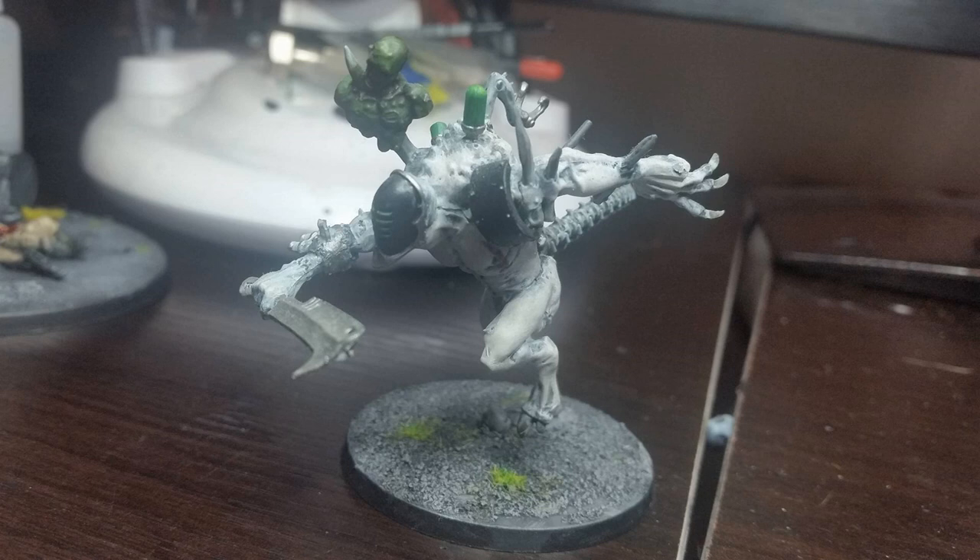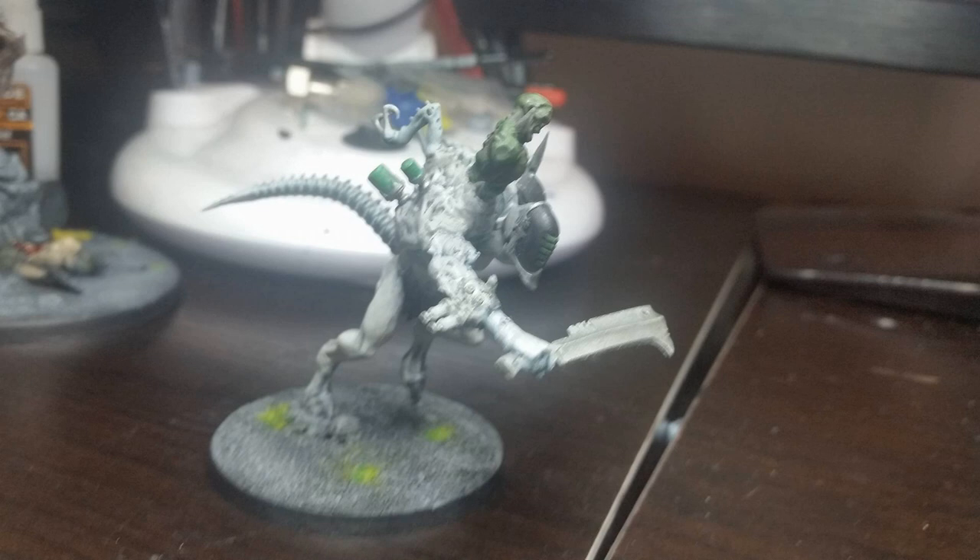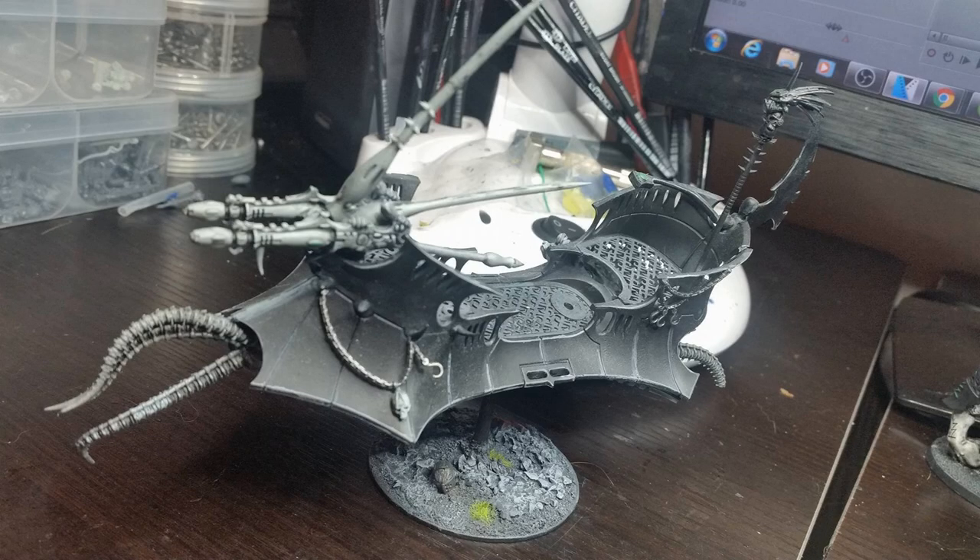Next up is the Cryptor — another very basic and common one. They're quite cheap and by far the most popular grotesque conversion. It's the cheapest option for a good-looking grotesque. They're about the same size as the actual grotesque model, maybe a tiny bit bigger. Those three — the Storm Fiend, Idoneth Ogre, and Cryptor — are the most common grotesque conversions. If you have other conversions, let me know in the comments below.